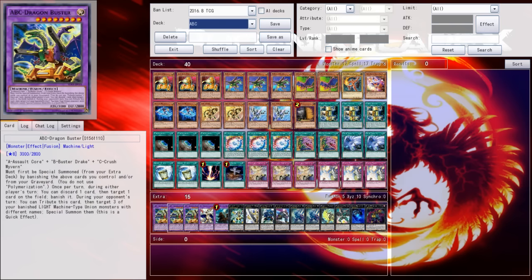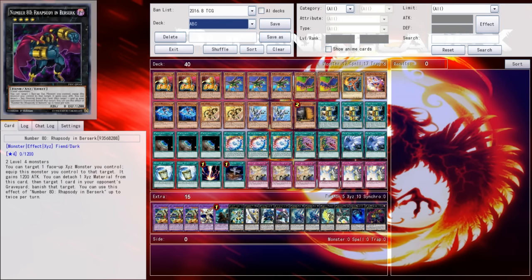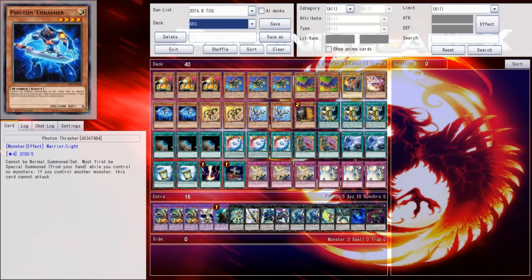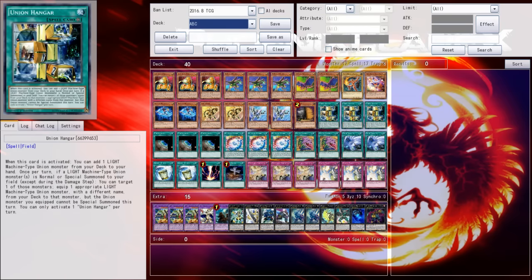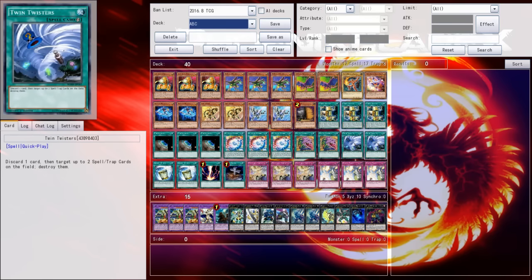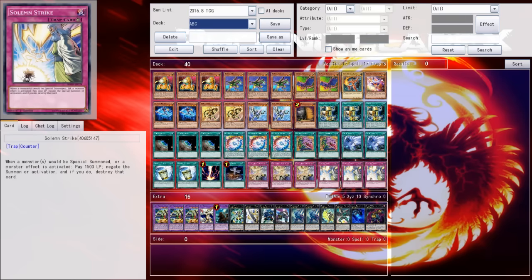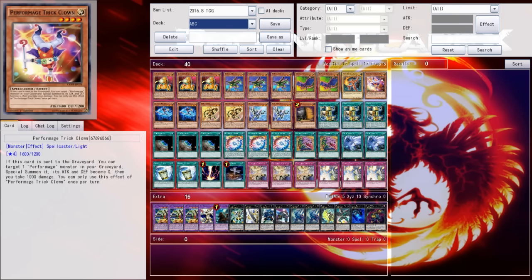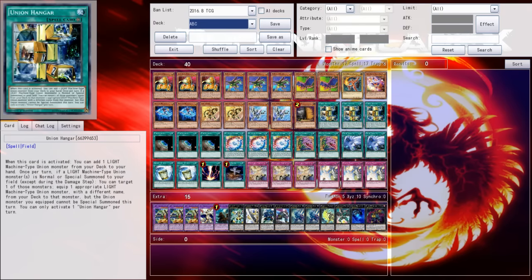That led me to wanting to test ABC, because ABC was the deck that could go toe-to-toe with Paleozoic back last November and December. ABC just has stronger points than Zoo does in terms of dealing with a grindy backrow deck. Zoo can really just fold to traps all the time, but ABC can actually play through traps depending on the situation. Also, ABC Dragon Buster is just a really strong boss monster compared to Zoodiac Drydent in the matchup. So I decided I wanted to test ABC against Paleozoic.